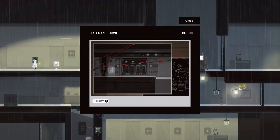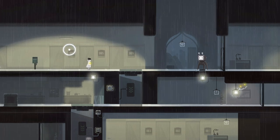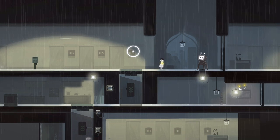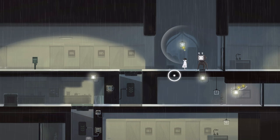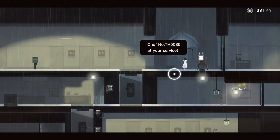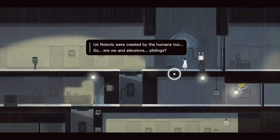So this looks kind of like a chamber thing. These look like cells — oh, I guess it's a hotel room. Yeah, a hotel room, not cells. Chef number TH0085 at your service. That thing in front of you is an elevator — a transport device created by humans. Us robots were created by the humans too. So are we and the elevators siblings?